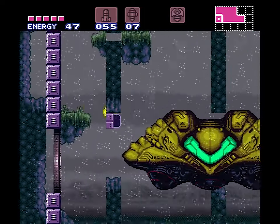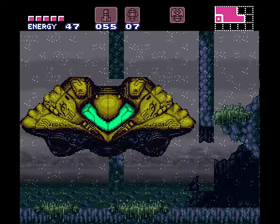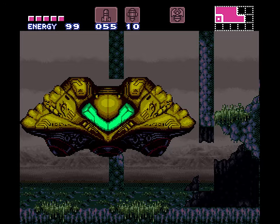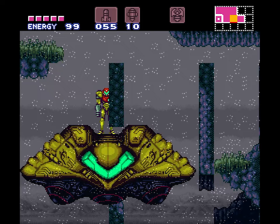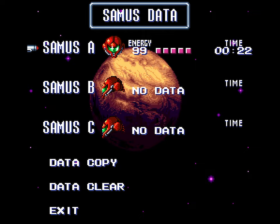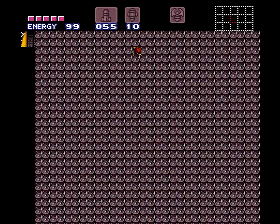Oh man, it's so crunchy. At this point you have an obligation to make this hard save and then load it. We're not gonna sit down and re-record it, so I'll just mention some of the stuff I can remember. I do remember that the escape sequence has Spore Spawn in it - you shoot him with hyper beam once and he dies in one hit. X-ray is to the right of the ship but I think you need speed booster for it.